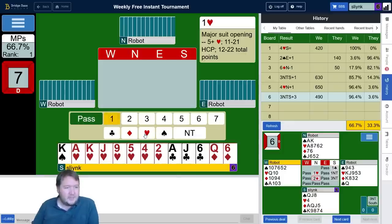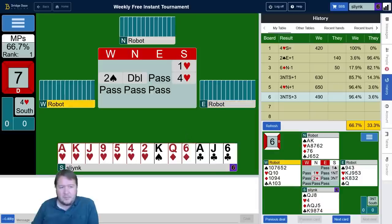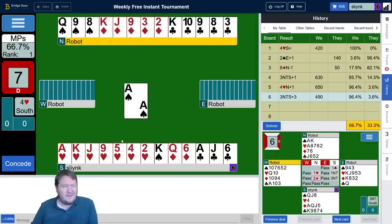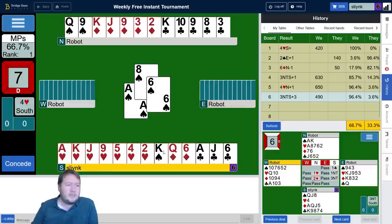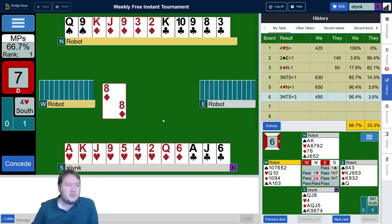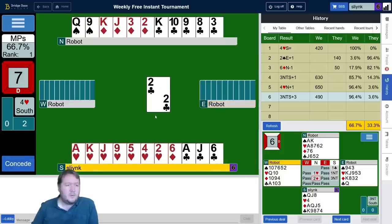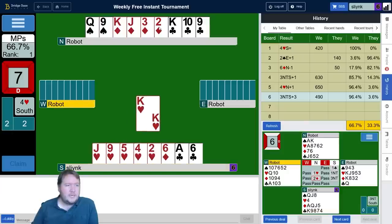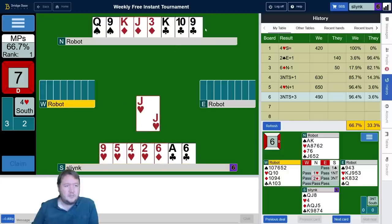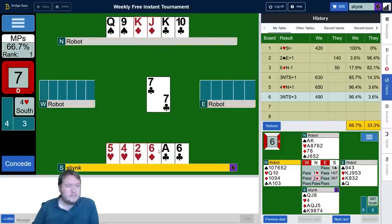We have 18 high card points and a seven-card heart suit. One heart, negative double. Could be missing a slam — my king of spades isn't great, but partner could easily have enough stuff in the minors. They have enough stuff in the minors, but not quite — we're missing the two aces. One heart, two spades, so spades are 6-3 but east didn't raise. I need hearts to be one loser. The queen — just as good. I did have only seven. 64%.